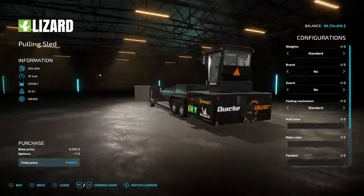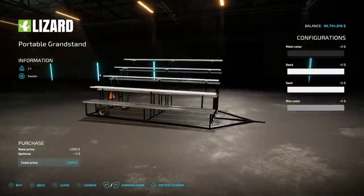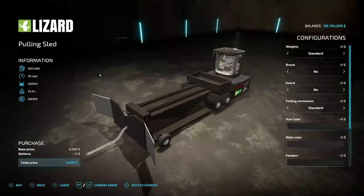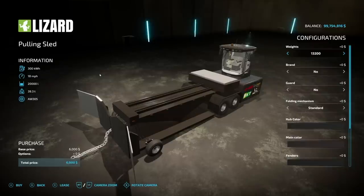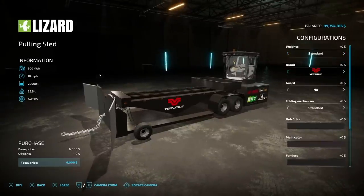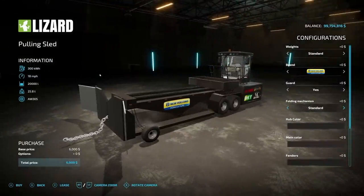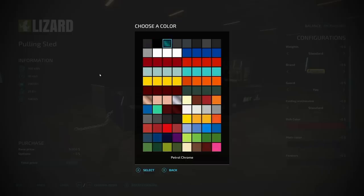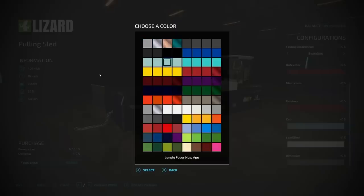Next up we have the Lizard Tractor Pulling Pack — it includes grandstands. You can park these wherever you'd like and hook up multiple units together. This machine is made to test vehicles. Weights go up to almost 40 tons by itself. Branding options include Zader and Volvo. There's a folding mechanism with medium, slow, or standard speed. Various hub colors, main color, fender and cabin options, and rim colors are available.